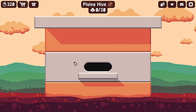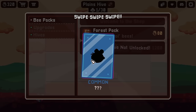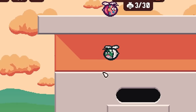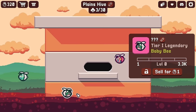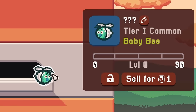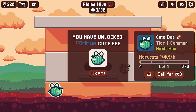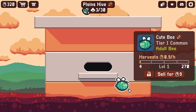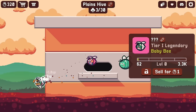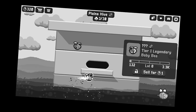Today our job is to fill up this little hive with all sorts of bees — but these aren't average bees. We've got an uncommon bee here, a common bee there, and oh, a legendary bee! They are certainly something. The little babies just need a lot of flower power to level them up, and they're generating 0.9 honey every hour. Let's get these other ones leveled up too.